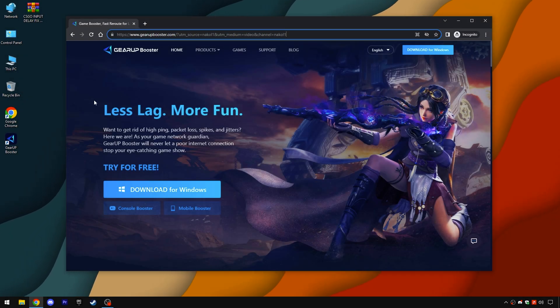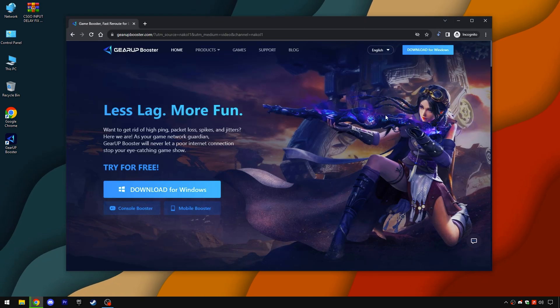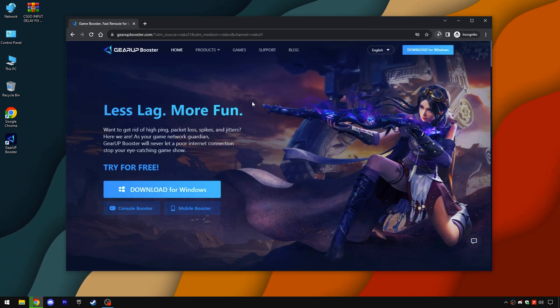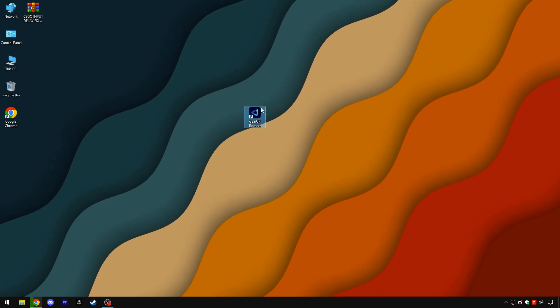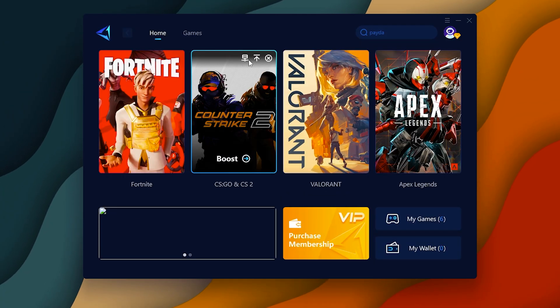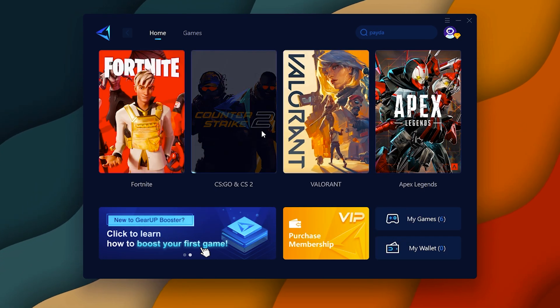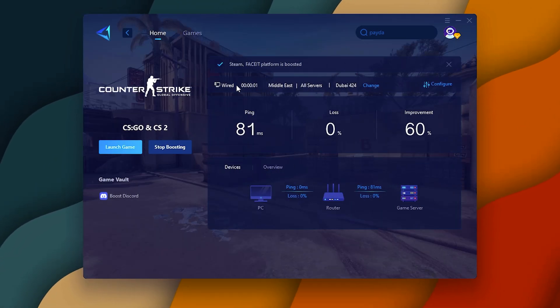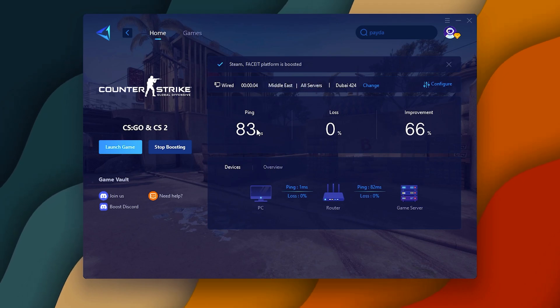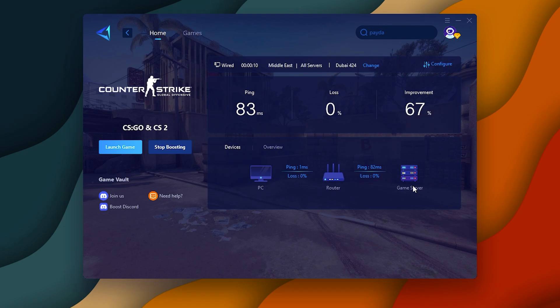GearUp Booster is a tool you can try — free download link is in the video description. This is the tool I use to play competitive games. GearUp Booster is an optimizer service that reduces latency, reduces packet loss, and stabilizes your network connection for online games. It automatically reduces your ping and finds the best DNS servers for you. As you can see, my ping with my router is 1ms with a 70% improvement. Check it out and let me know your experience after using this tool.